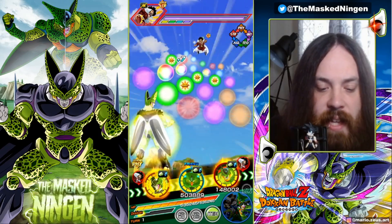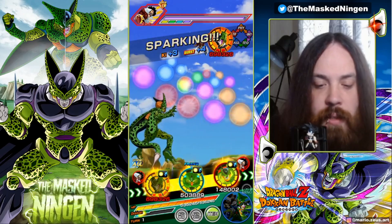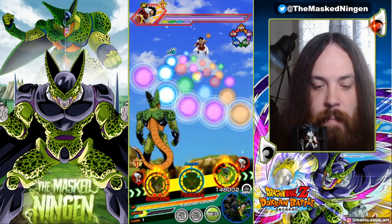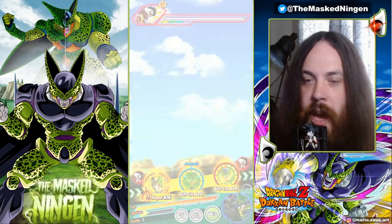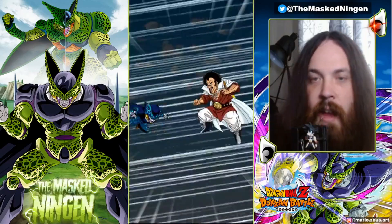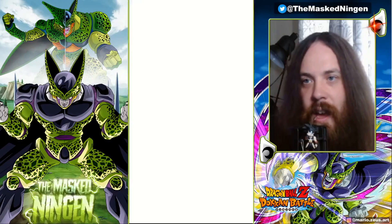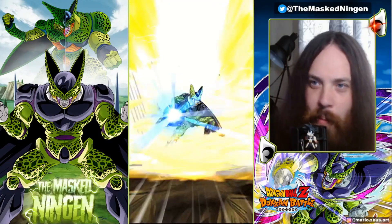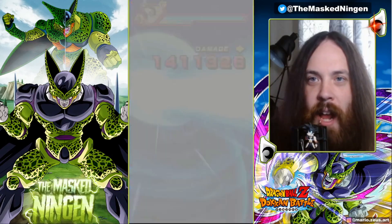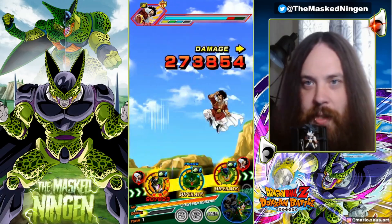I'm putting him in slot one solely because AGL Cell would probably one-shot him otherwise. Normally I wouldn't do that — you'd just put AGL Cell in slot one — but it's going to take double-digit damage from a normal attack. 4.7 million; that's not terrible for a Rainbow summonable LR.